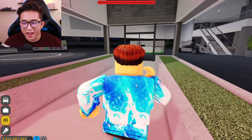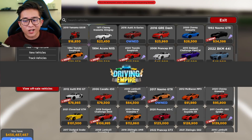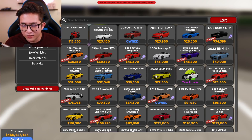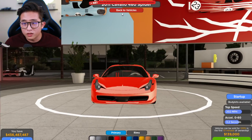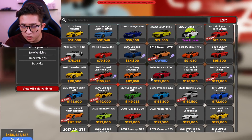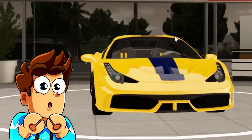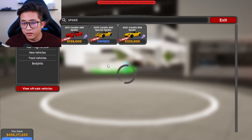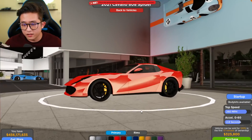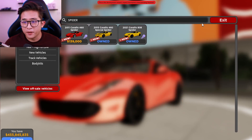Today we are going to be checking out the brand new Ferrari convertible mechanics added to the game. Usually when you press on a convertible the roof just disappears, but they actually have real moving convertibles now. We're going to get a Ferrari Spider — the 2011 Ferrari Spider, or maybe the 2021 812 Super Fast, or the Pista right here. Let's go ahead and buy both.